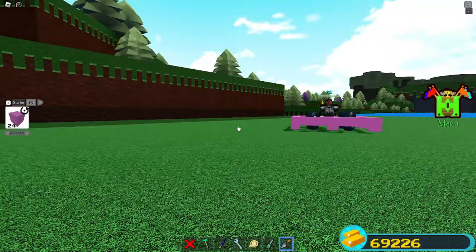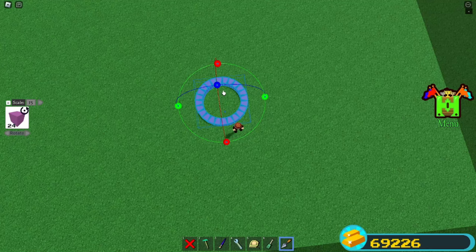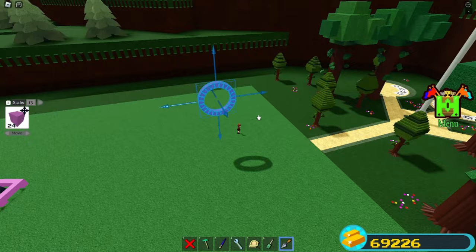Now you're going to rotate this entire wheel, making sure it's all the way centered. Just go like that, then pick it up and move it upwards — just like that. That should be enough space.